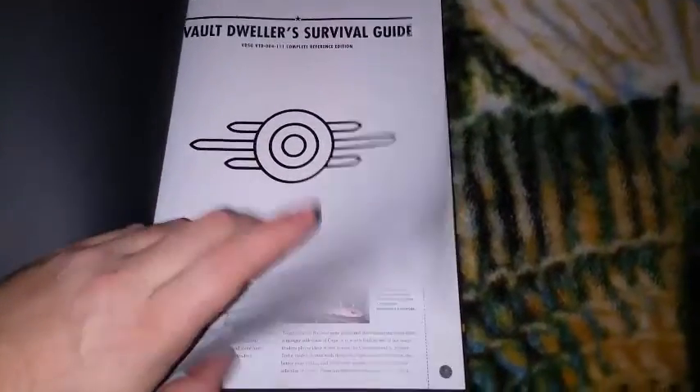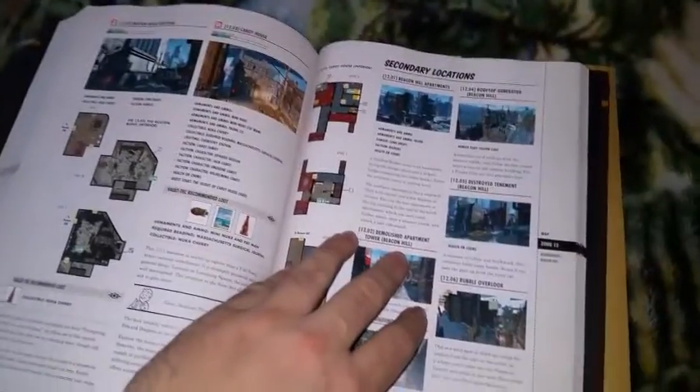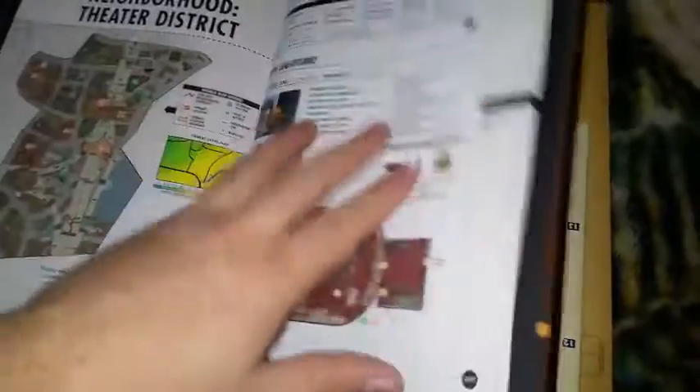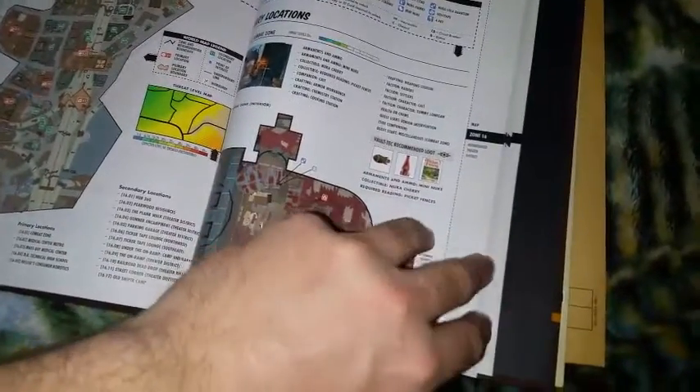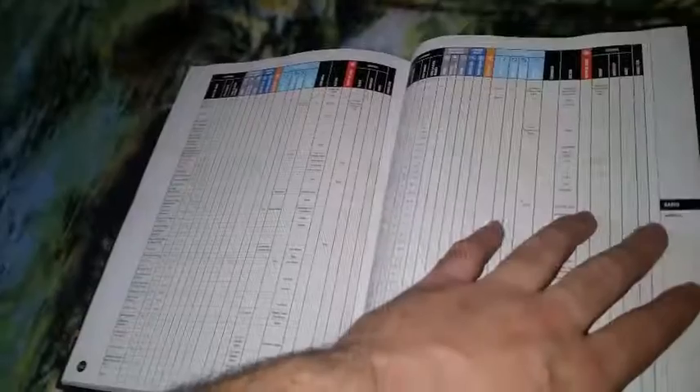There are some spoilers in here so I'm not going to show you too much of it, but it's a very detailed book. I really like the layout — it talks about all the missions, secondary locations, map stuff, and more. On the very back it shows some of the radio stations and music you can listen to, plus locations, armor parts, and collectibles. It shows everything.